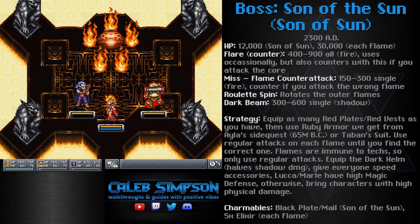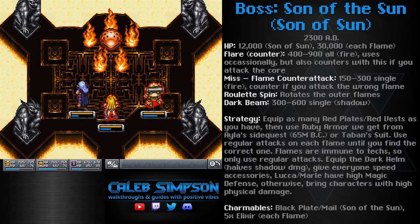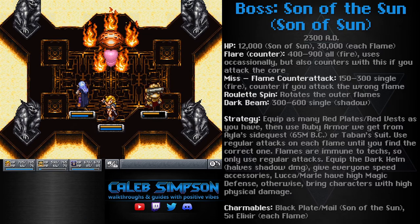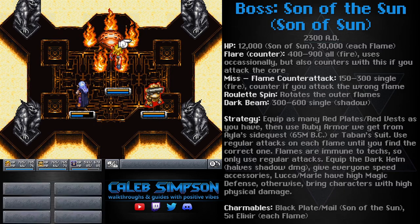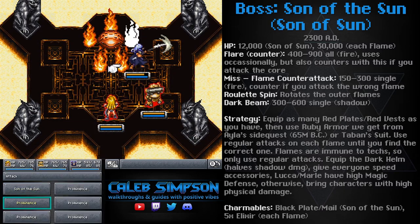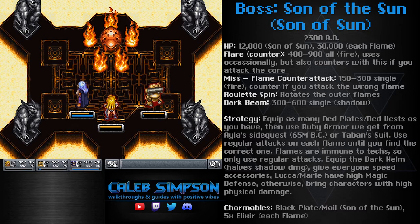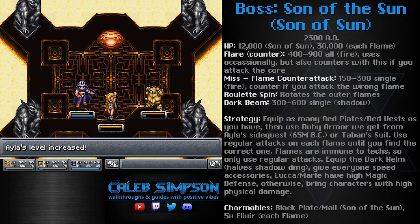My highest priority for this fight has been using everybody to find the appropriate flames with regular attacks, then charming them all. Now that all the flames are successfully charmed, I'm going to charm the boss at long last — who actually has the most valuable item, which is a black plate. If you've been following along, we should have gotten one black plate from the sealed chest, so this is how you get a second one. Because you can get various side quest bosses that give you another plate, you end up with two of each color plate plus one vest of that color, allowing a full party of three to completely negate one element. I highly recommend charming the boss for the black plate — it's super valuable and very important. If this whole process is too annoying, you could charm just one or two flames and then charm the boss, but definitely charm the boss.